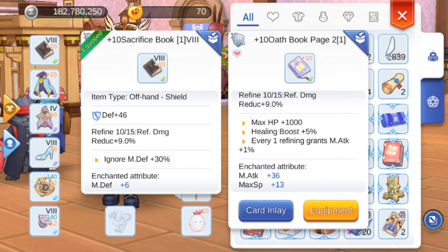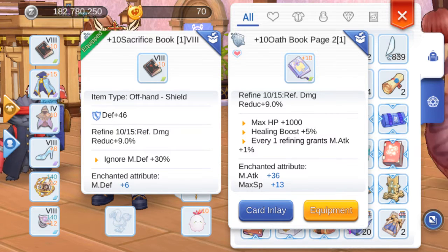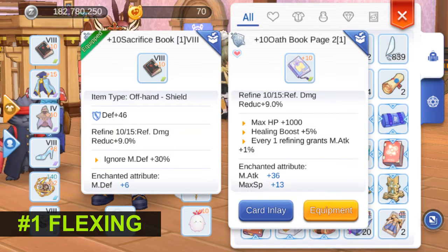First, let's take a look at the description. The Oath Book Page grants 1% magic attack for every refine level, compared to the 30% ignore MDEF of the Sacrifice Book. The first thing that came to my mind when I saw this item is that it's perfect for flexing — the higher the refine level, the more magic attack it gives.